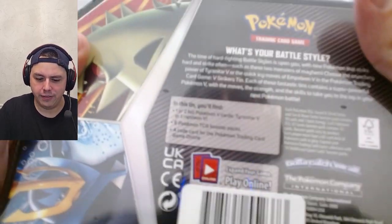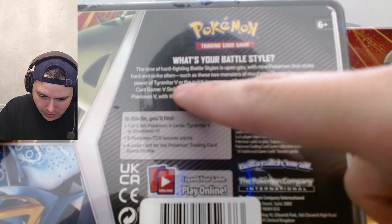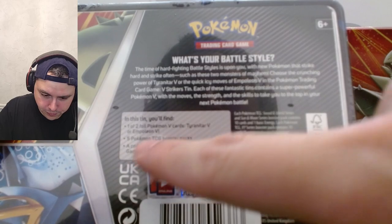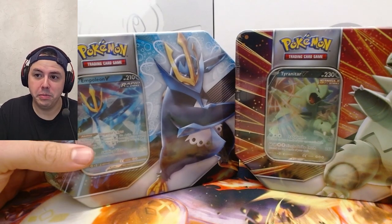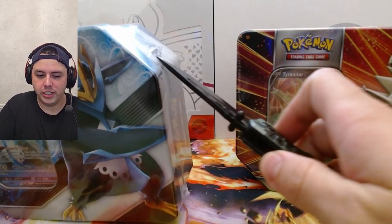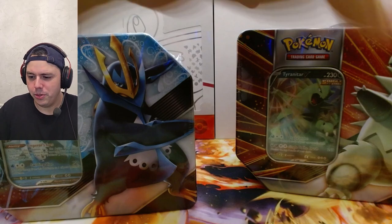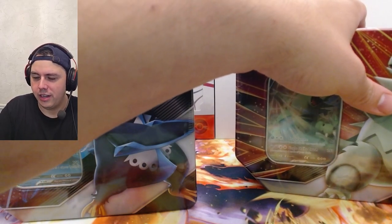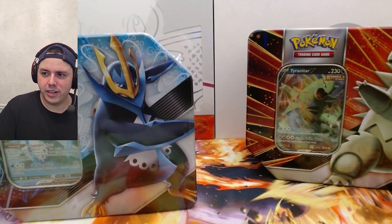I think that's all they have. On the back, it says Tyranitar or Empoleon. It comes with five booster packs. Let's see what booster packs come in it, because I have no idea — I've never opened these before. I'm having a lot of fun starting to open more tins. I don't know why I haven't opened more in the past — I've been doing all the mini tins, which are kind of fun too.